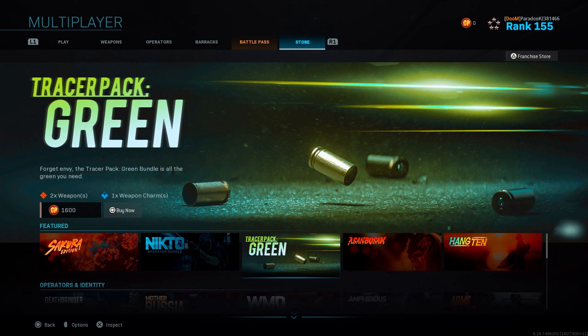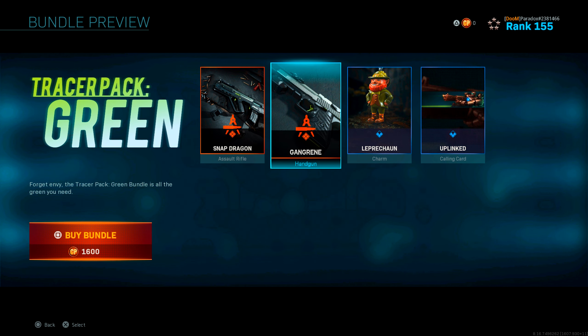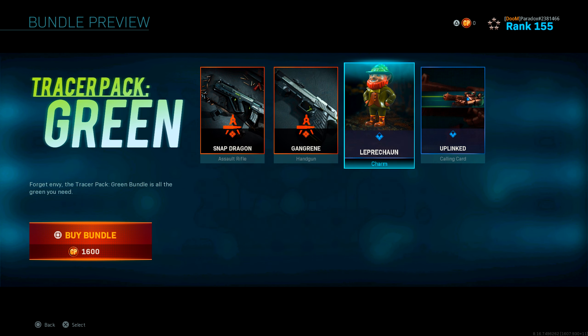Anything that says 'tracer' on it means colorful bullets. For example, the Tracer Pack Green costs 1600 COD points. You get the Snapdragon assault rifle, the Gangrene handgun, and the Leprechaun charm.